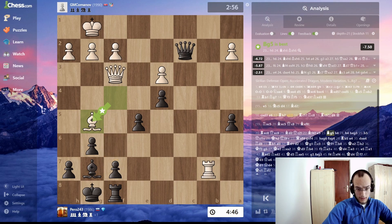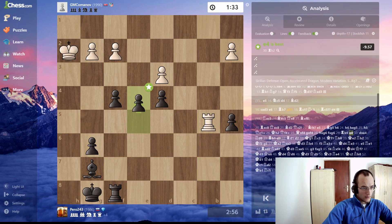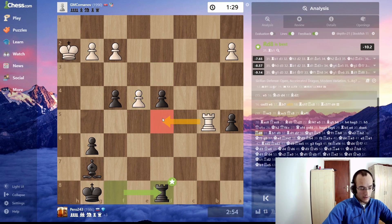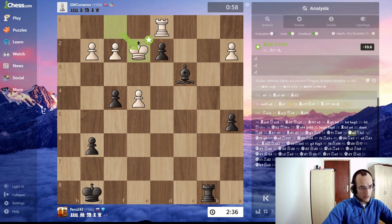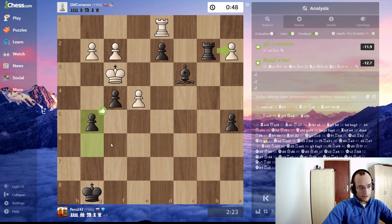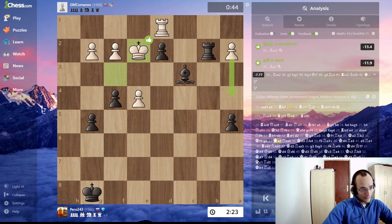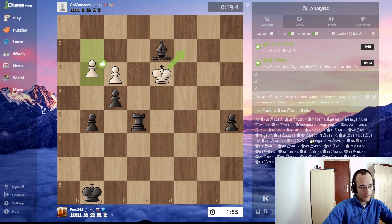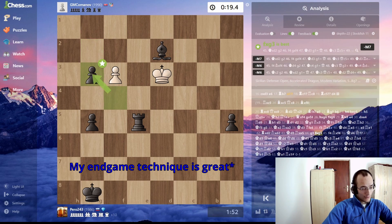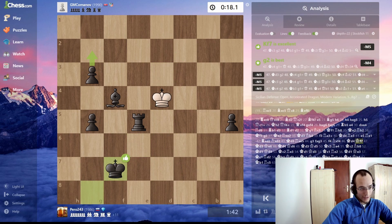H6, take. Now I check — force. Top move. Just want to get a passer. Rook behind the pawn so he doesn't go behind the pawn. Push, push. Bishop here. I decided to defend just so I don't give him anything. Here, back, check. And then I take. That's one thing I'm good at — endgames and openings.